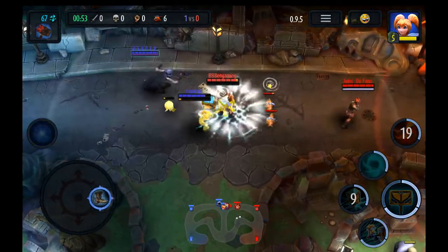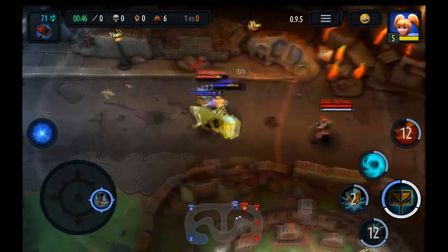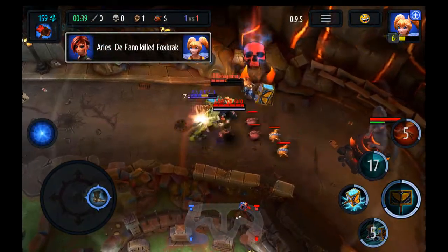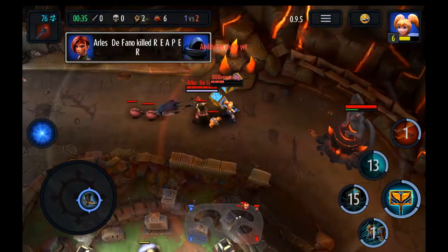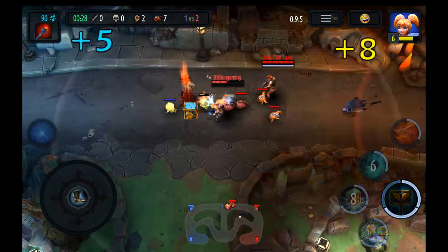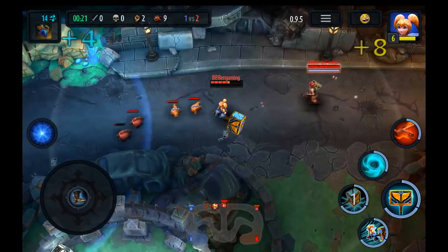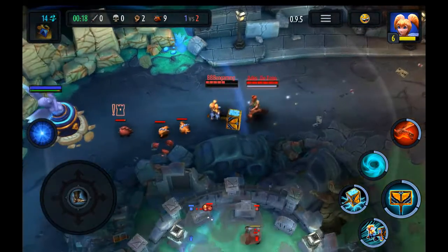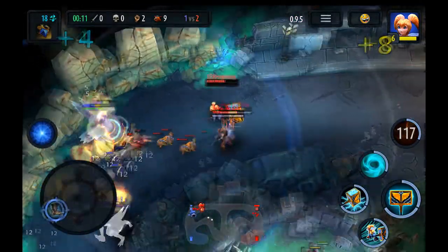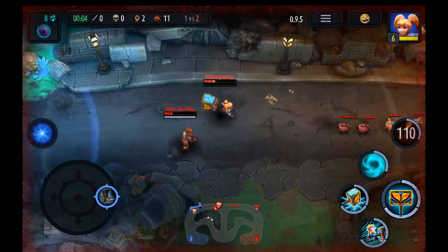This game is still in alpha version, so this is not the final version and you might encounter some bugs here and there. I know I did, but I'm sure the developers are gonna release updates and fix that real quick. The game is cross-platform, available on PC, iOS, and Android for free. There are in-app purchases, but if you prefer not to make any purchases you can always just level up through the game — you get coins and a chest every time you level up. You can use those coins to customize and upgrade your hero and just make them the strongest hero out there.